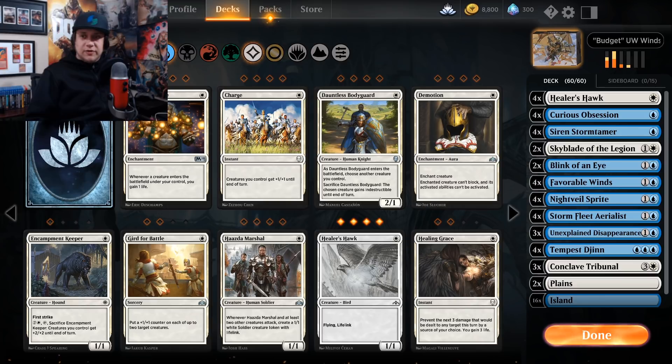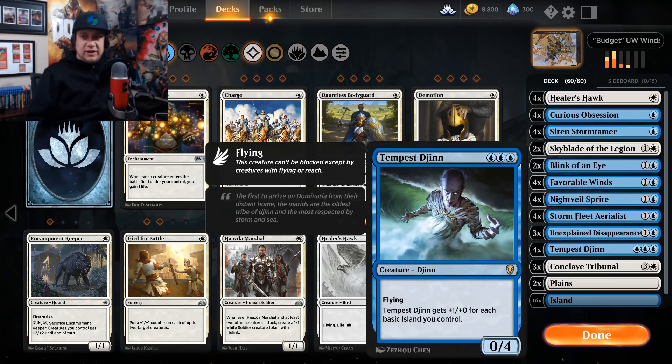We're finishing the game off with Tempest Djinn, which is a pretty solid finisher on its own. Three mana for a 4/4, 3/4, or 5/4 — the list goes on. It could be a 6/5 with Favorable Winds on the field, or you could put a Curious Obsession on it. The sky's the limit.